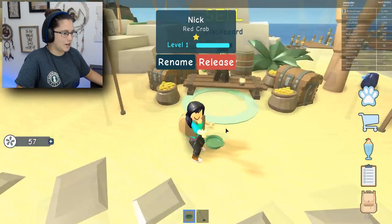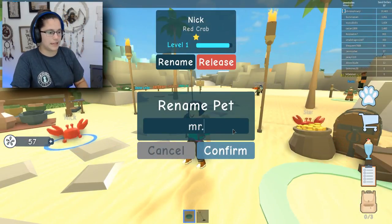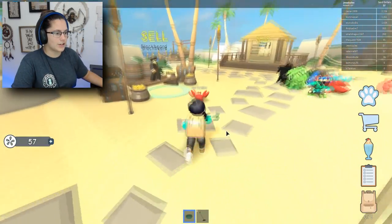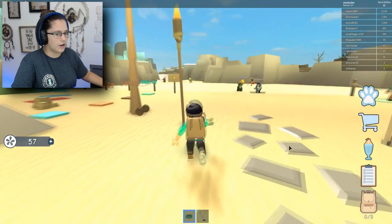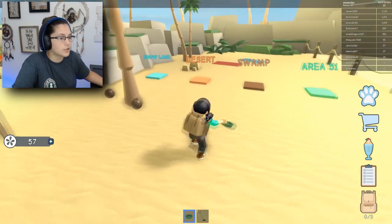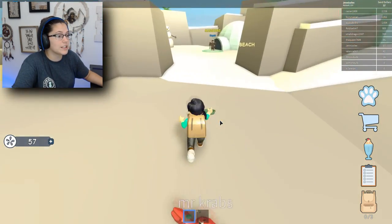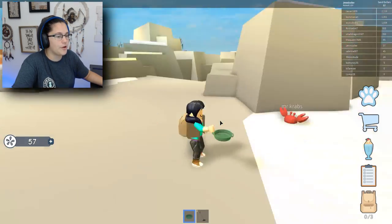Where is he at? Maybe if we keep it together. Okay, we have Mr. Krabs right there. I don't want to release him. I don't know what he's doing over there, but we're going to go over here. Oh, it's snow land! Can I really go there? This is so cool, this is more than just a beach simulator. And I got Mr. Krabs following me.